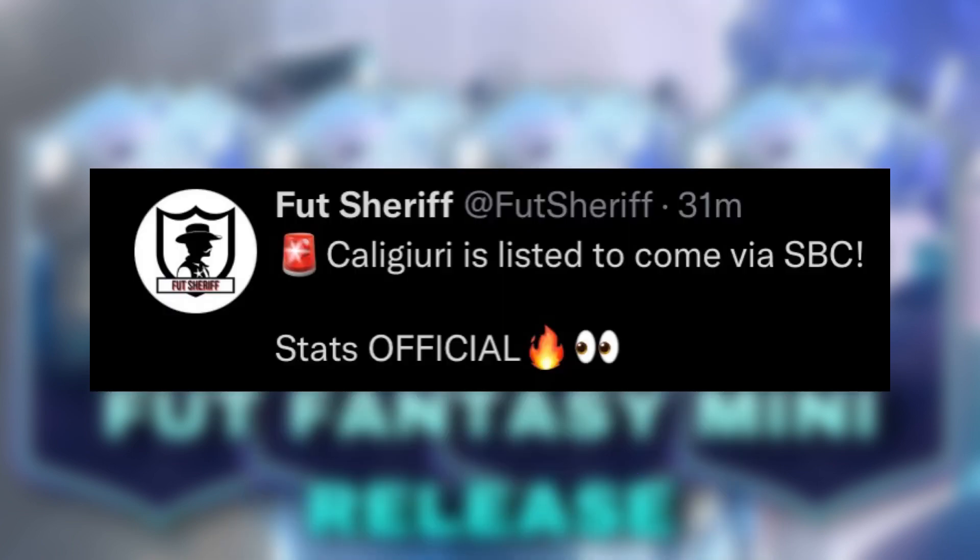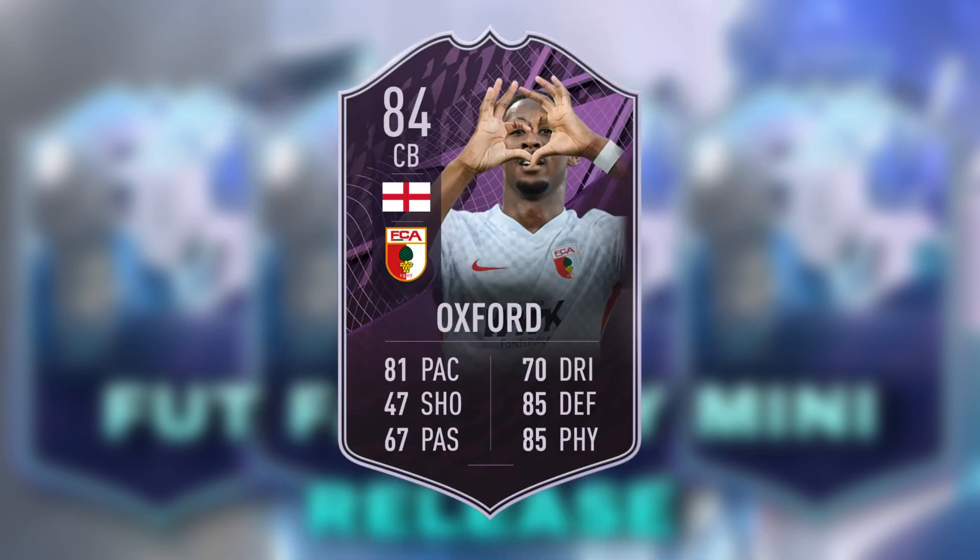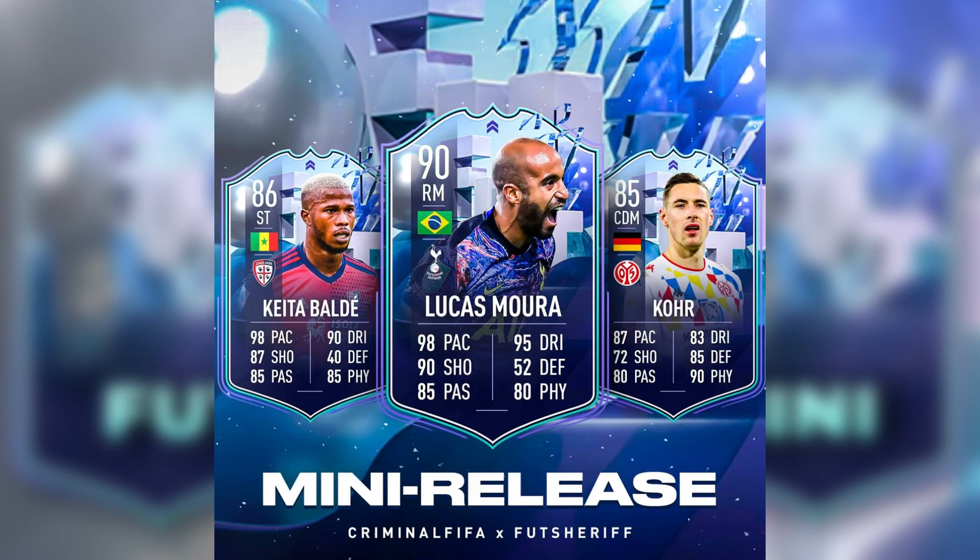Caliguri is getting an SBC card now. I don't think he'll cause enough hype — he's good for a 3-5-2, but I don't see many people playing that. He gets a green link with Oxford but not many other green links. The mini release has been leaked though, as you can see.